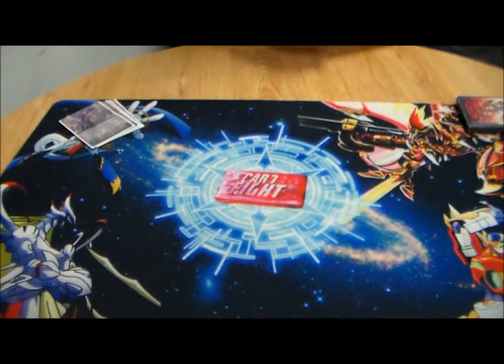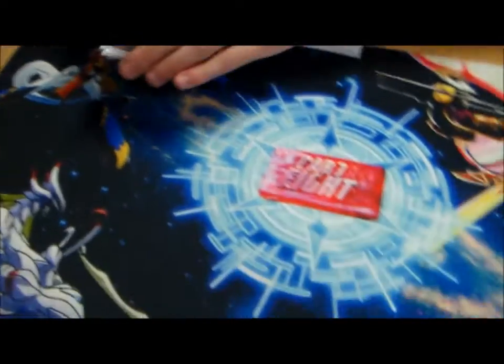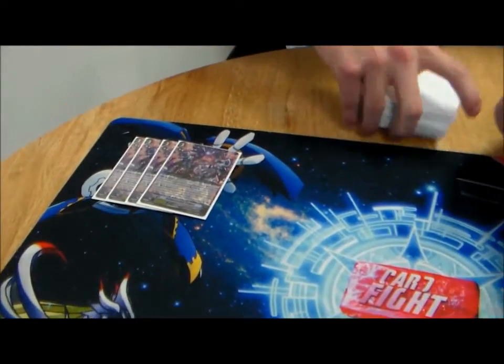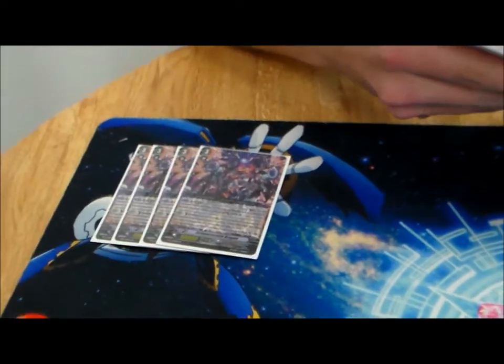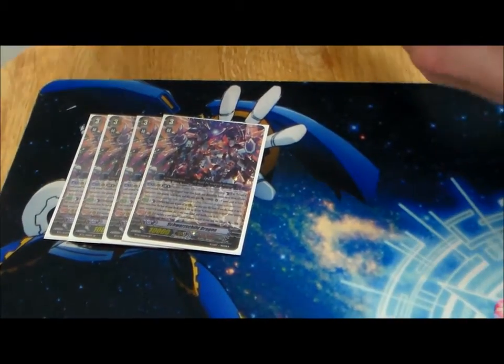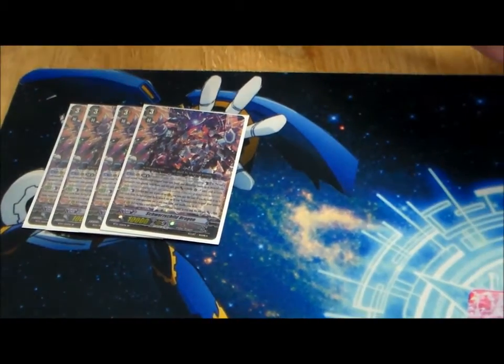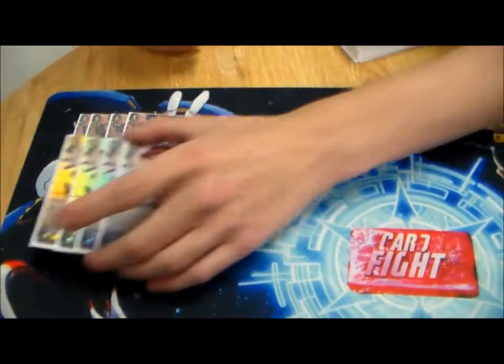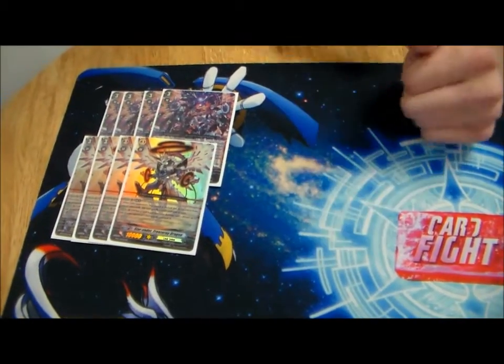First off, we run the 4-up Schwarzschild, of course, because this is a Schwarzschild deck. However, it also is in the backup as well, because the backup — as you guys might see coming if you've seen our other videos — is going to be Freeze Ray Dragon.